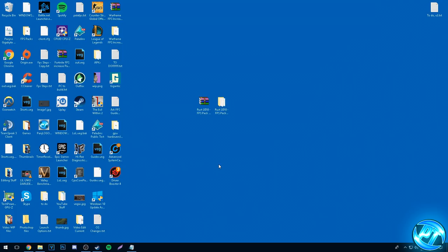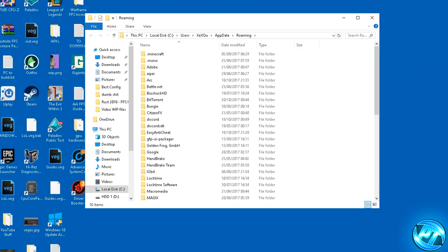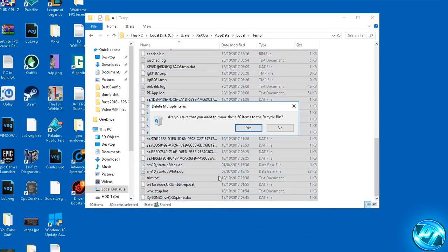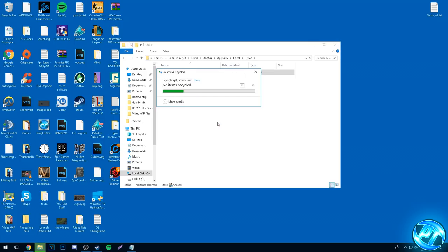Next we're going to clear all of our Windows temporary files which have been left in a dump, taking up excess space and slowing down your system responsiveness. Go to the bottom left, type in %appdata%, press enter and go to the AppData folder, go into Local, and scroll all the way down to find the TEMP folder. Highlight everything inside, right-click and press delete. Press yes and if it says it cannot complete, press do this for all current items and hit Skip. You'll notice around about 90% of the content gets removed. I've heard people tell me they've removed up to 60 gigabytes from this folder. Once done, empty your Recycle Bin.